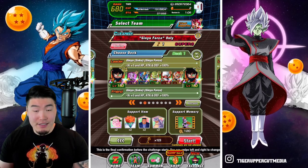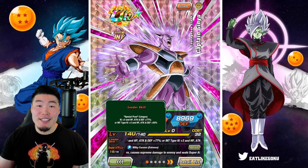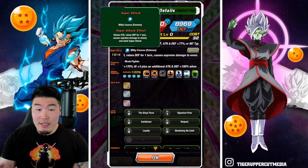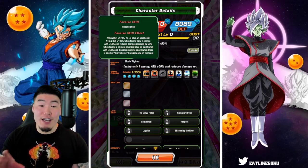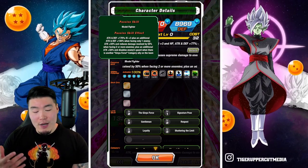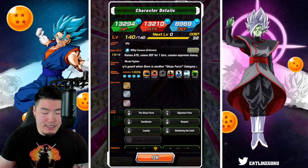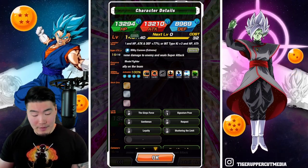So with that said, let's start with the INT Captain Ginyu, whose leader skill is Special Pose Category key plus 3, HP Attack and Defense plus 77%, or INT types key plus 3, HP Attack and Defense plus 50%. Super Attack raises Attack, raises Defense for 1 turn, causes Supreme Damage, and seals Super Attack. Passive is Attack and Defense plus 100% and 70%, plus an additional Attack and Defense plus 100% when facing only 1 enemy, Attack plus 50% and reduces damage received by 50% when facing 2 or more enemies, plus an additional Attack plus 50% and disables enemy guard when there is another Ginyu Force Category ally on the team.